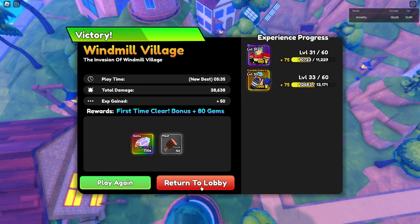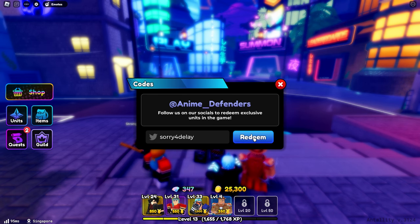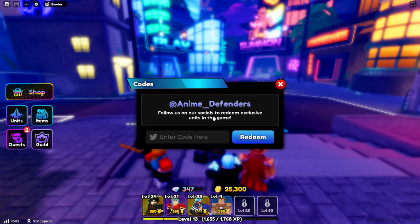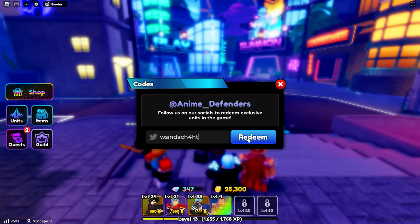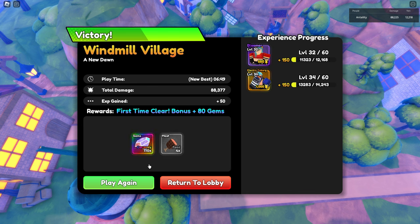We finished our first level of Windmill Village on hard mode, so we're just going to keep playing until we have enough gems to summon. We need to get at least one mythical unit — that's the goal. I think we've collected all the codes too. We finally finished World 1, Windmill Village, so on to the next world!